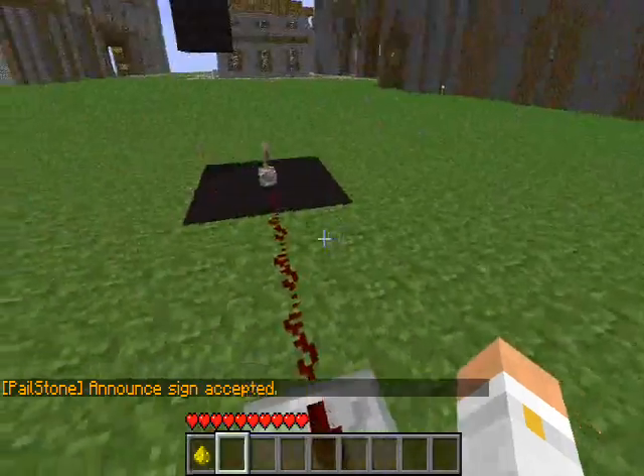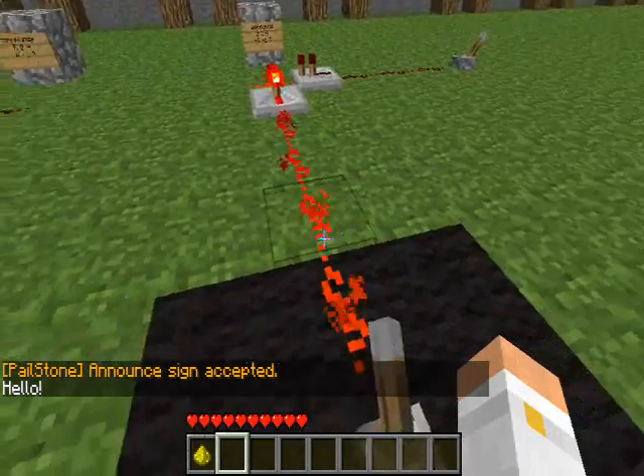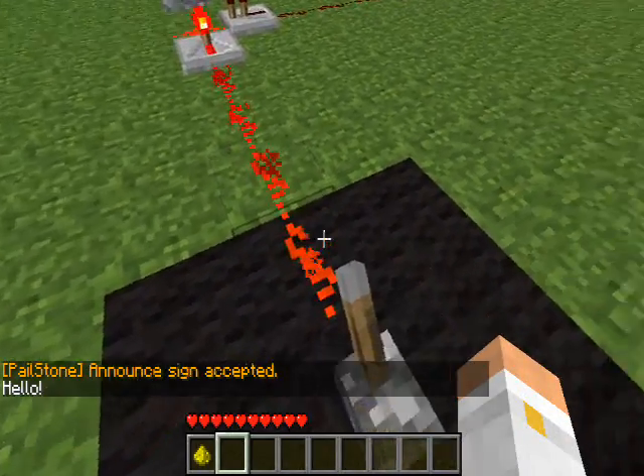Now you're ready to stand in your cuboid area and activate the sign, and you'll see down in the text that 'hello' has been displayed to me.